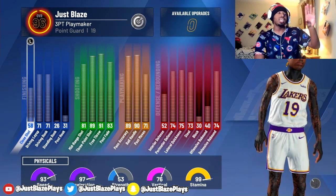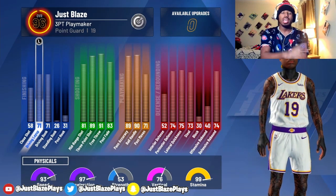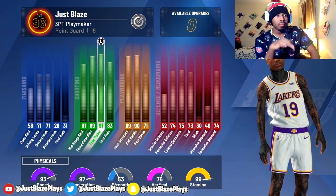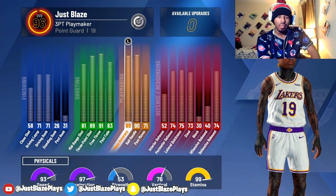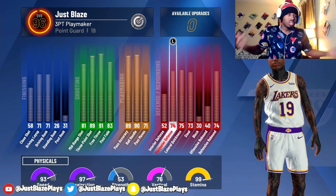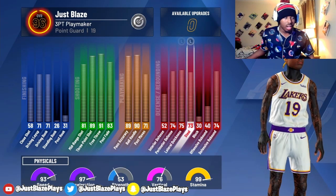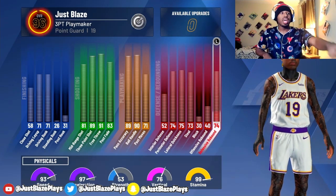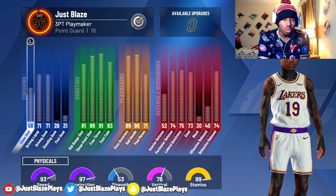Now, these are all my attribute caps. Keep in mind, everything that you see on the screen is exactly how it's going to be, but I am a 96 overall, so everything went up plus one towards my attributes. So your ball handle won't be a 90 — it'll be an 89, and your three-point will be an 89 — it'll be an 88, if that makes sense. Just think of everything on screen as minus one.